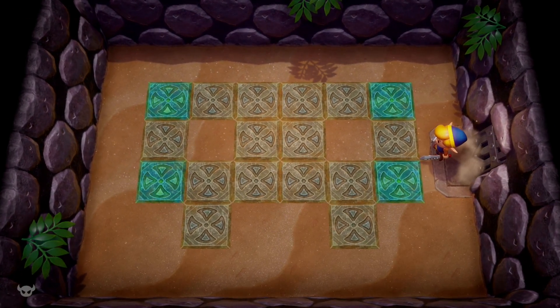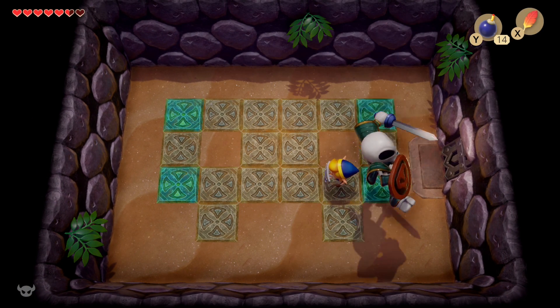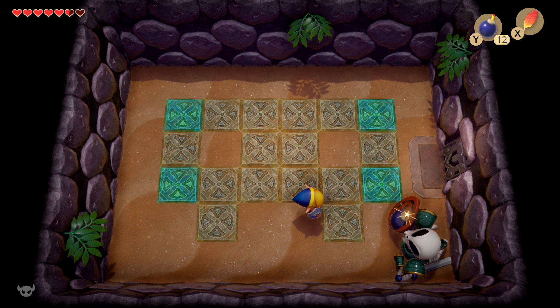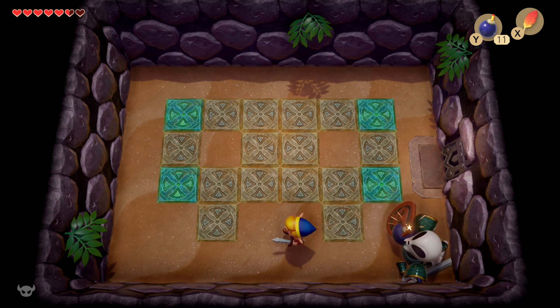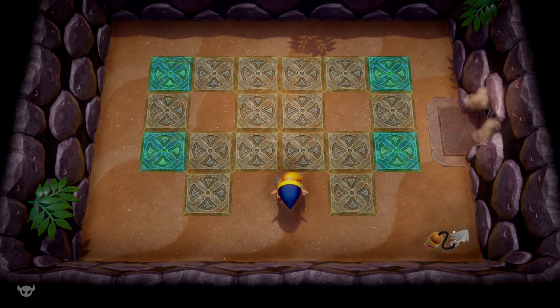We're back and it's time to challenge Master Stalfos for the fourth and final time. You're going to see him jump — but then he's exposed with his back turned to you, so it's a free hit. He only ever does it once. After we deliver the twelfth and final bomb, he's finally going to die and he drops the hookshot.